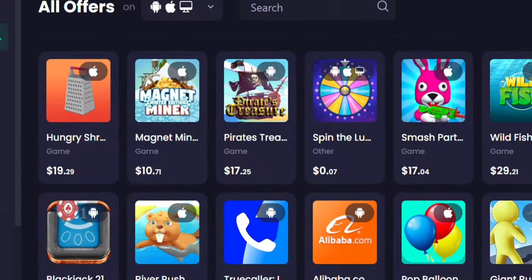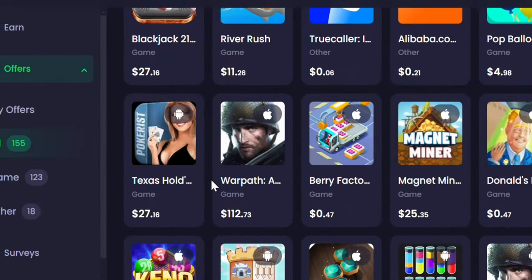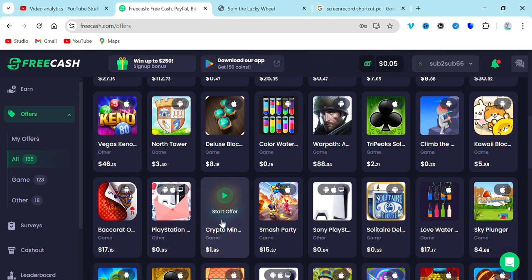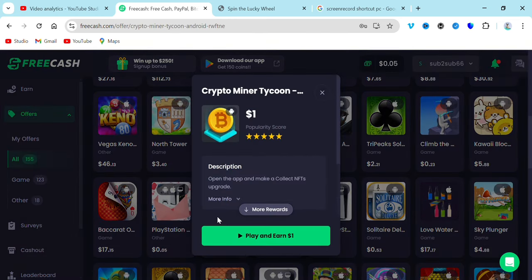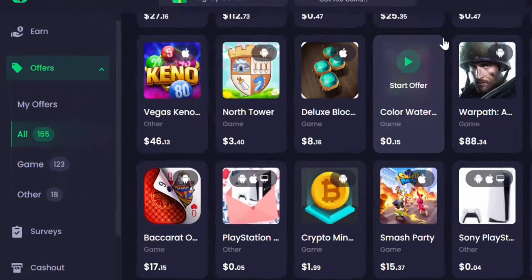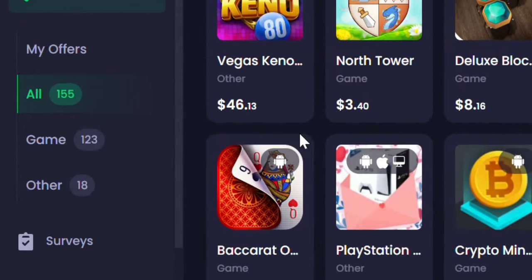You can also earn through offers. These are offers that you need to complete to earn USDT, and you can withdraw in bitcoin. There is a crypto mining offer that's given to you — you play it and earn one dollar. You just need to scan this with your phone, which is why I recommend you use your phone to open this platform.